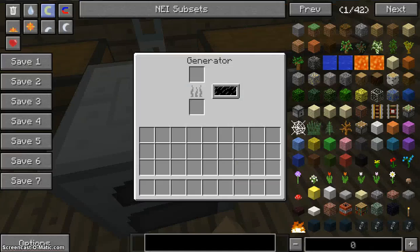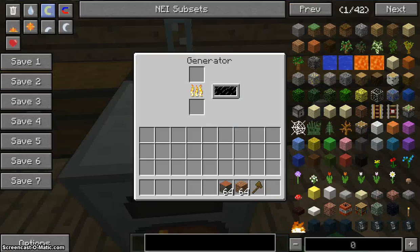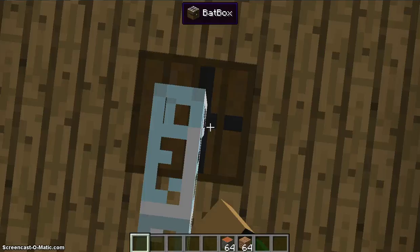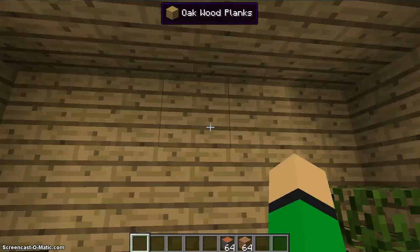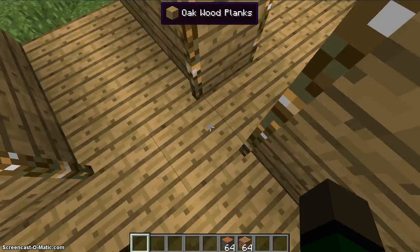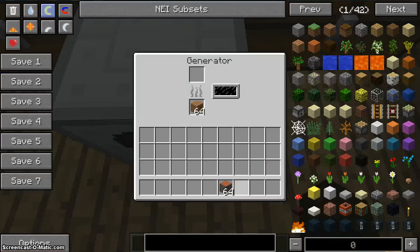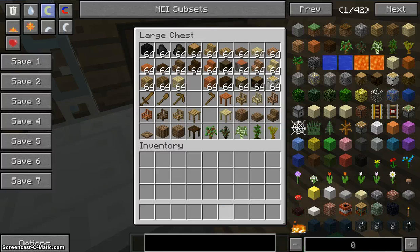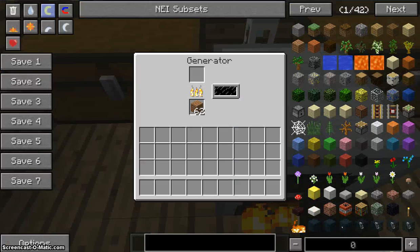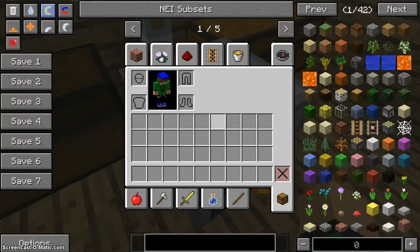Okay. Basically, all that you do is grab some things and throw it in. You cook that, and it comes in here and produces electricity. It's not staying in there because it's going to the MFSU up there — I guess when I was doing testing it went there. And you see it just starts producing. Different things cook for different amounts of time and produce different amounts of EU. Right here it has its own little built-in buffer and everything.